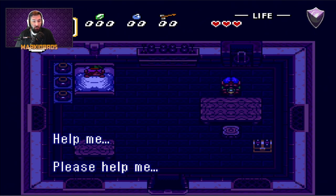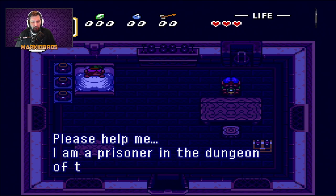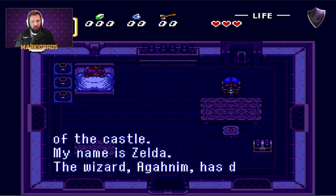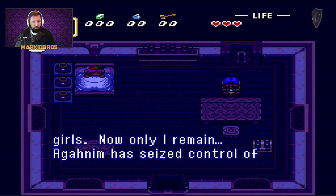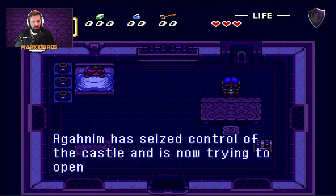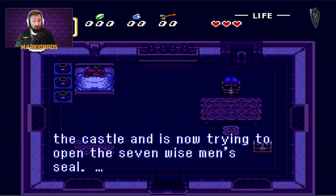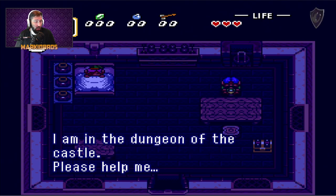This is how we're going to do it. Help me. Please help me. I am a prisoner in the dungeon of the castle. My name is Zelda. The wizard Aghanim has done something to the other missing girls. Now only I remain. Aghanim has seized control of the castle and is now trying to open the seven wise men's seal. I'm in the dungeon of the castle. Please help me.